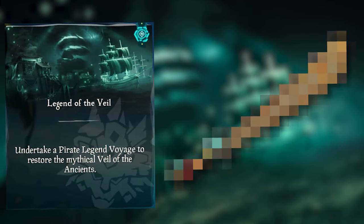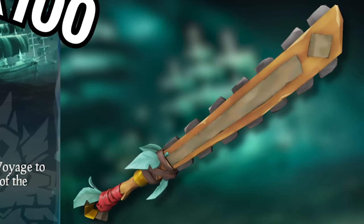Now, I know that getting to level 29 in Athena's Fortune seems like a long road ahead, but thanks to this next sword, you'll honestly be knocking out three different birds with one voyage. By doing the Athena Voyage, Legend of the Veil, a whopping 100 times, you'll unlock the Ancient Cutlass for purchase.